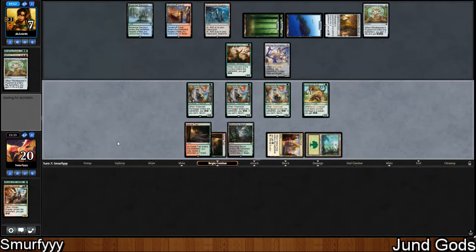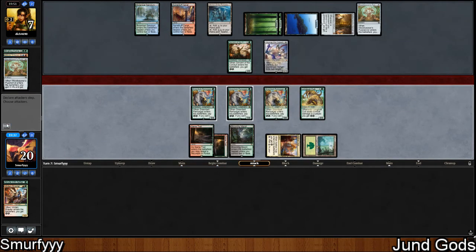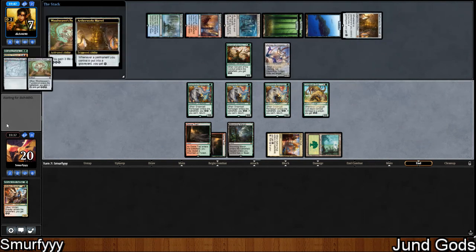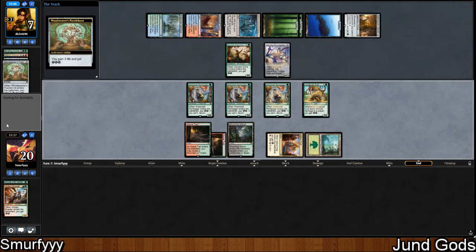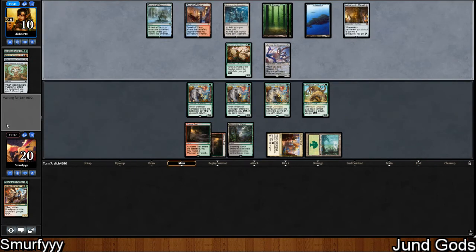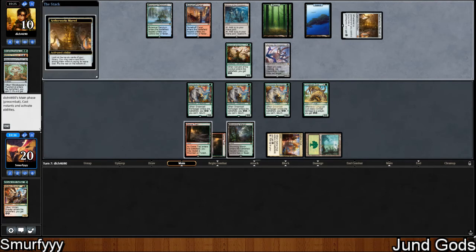We'll pass the turn. If our opponent just draws blanks for the rest of the game then maybe we can somehow win, but they have to draw like nothing and whiff on Marvel every single time. So if their hand is like three Ulamogs and they spin Marvel and get six lands, then maybe we win — but it's not looking good. This might just be a really bad matchup for the deck.